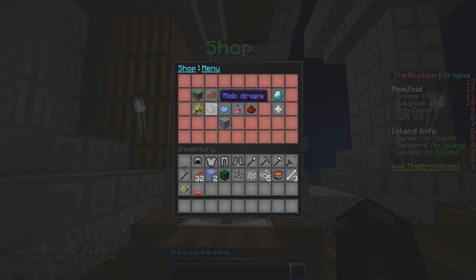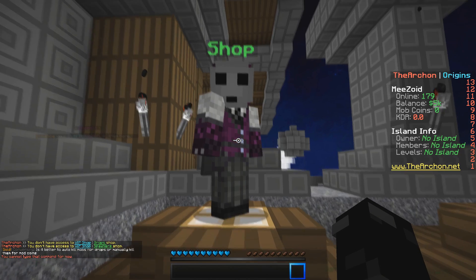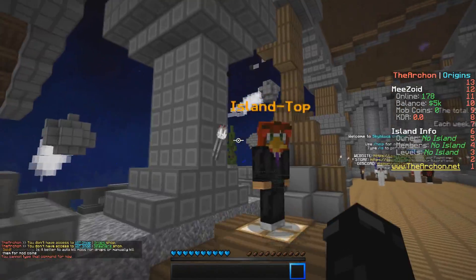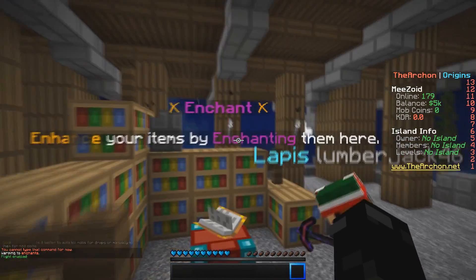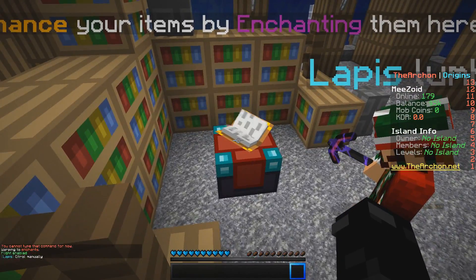This is the in-game shop. There are VIP drops, VIP spawners, and all the basic stuff you can buy. There's also the island top system. Let's go into the enchantment area to see what's in here — it looks like standard enchanting. Nothing too special about that.